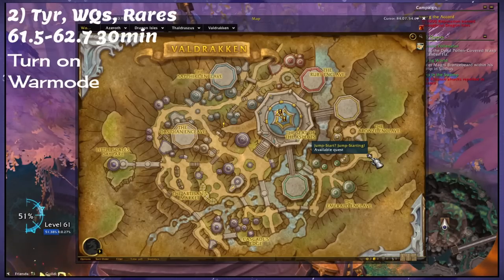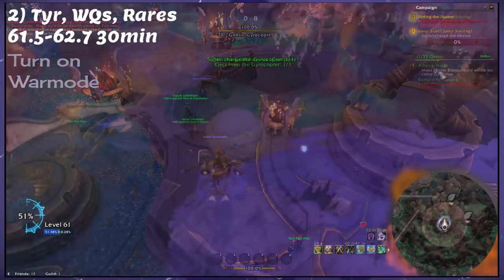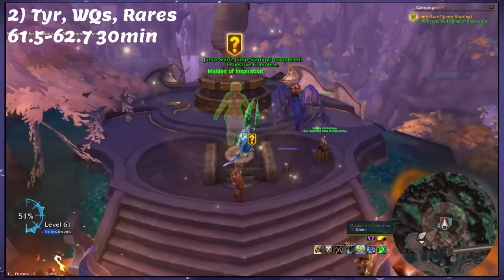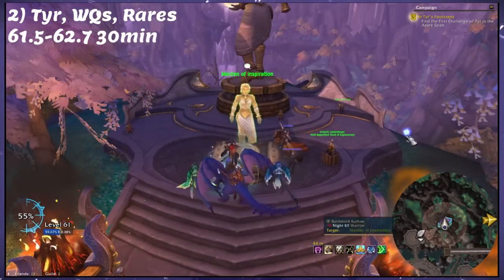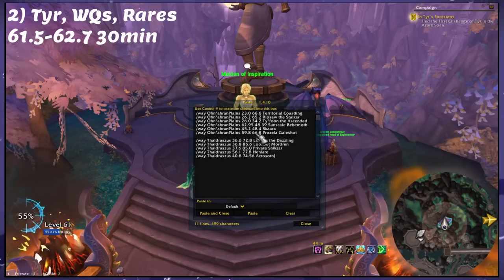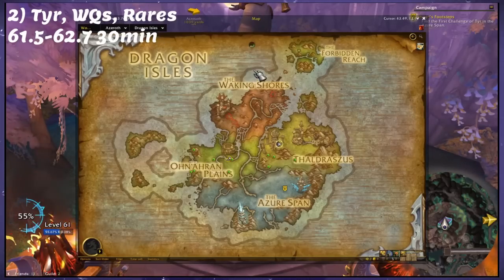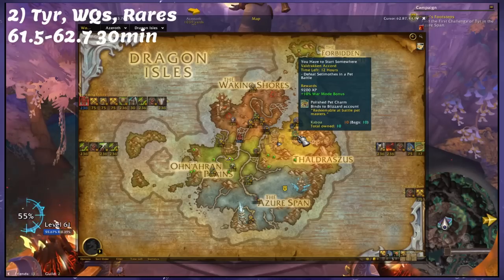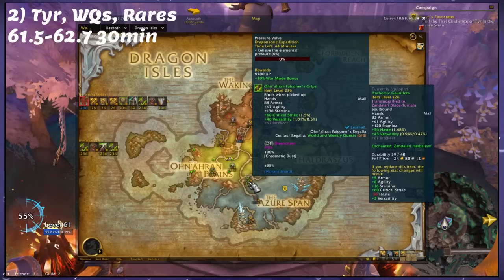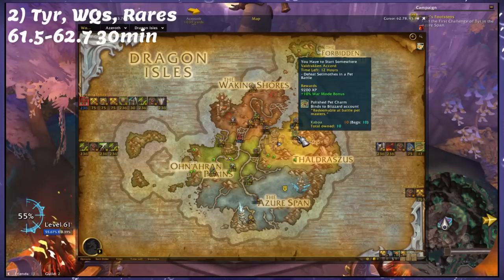First, go around to the back of Valdrakhen and pick up the Jump Start quest. This is the first quest in the In Tier's Footsteps campaign. Do a couple of quests here until you pick up the one that wants you to go to the Azure Span, but don't go just yet. Open up the Paste add-on and paste in the Onaran Plains and Thaldrassus waypoints found in the description of this video — those are rares that have their own bonus objectives which will give good XP. Also take stock of what World Quests are available; the second tier challenge is in the Onaran Plains and the third is in the Waking Shores.